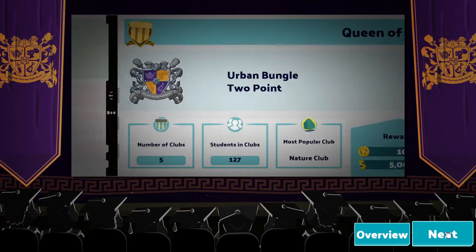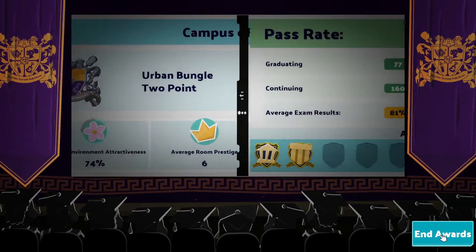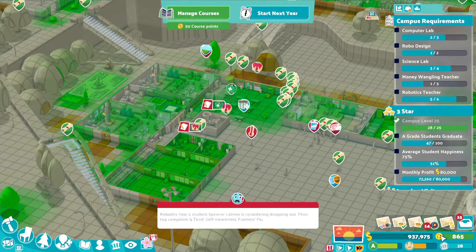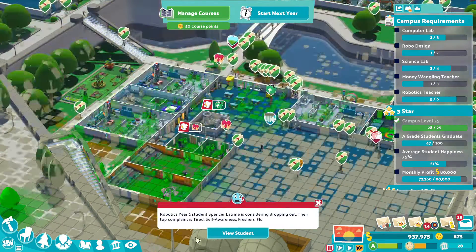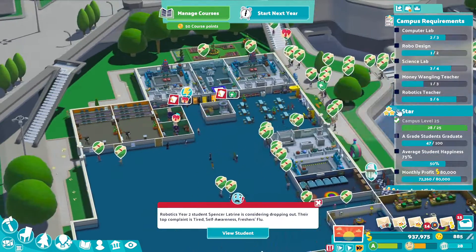Queen of clubs. Lovely. Campus of the year award, and we got a good pass rate. Alright, let's get rid of that now. So we need another computer lab, another robo design, another science lab, and then a couple of teachers.